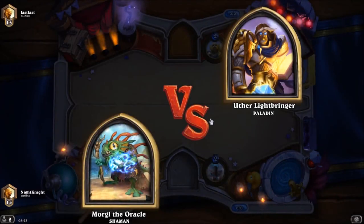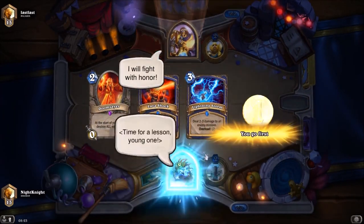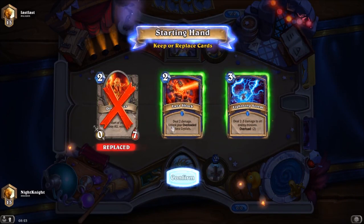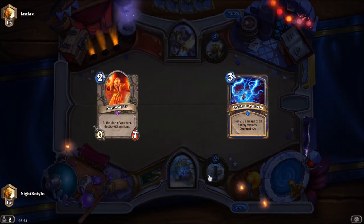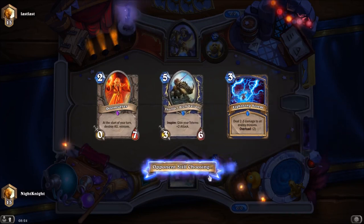Let's start with our first game — against Paladin. What should I keep? I'll keep the Doomsayer and Lightning Storm, because if he's an aggro deck, Doomsayer allows me to buy some time. Since this is a control deck I need to buy some time for the late game.